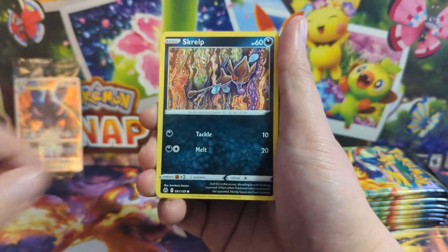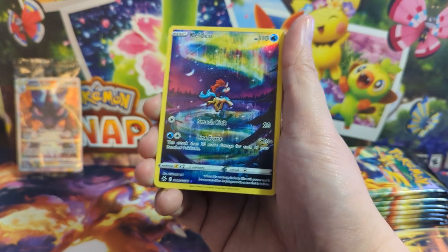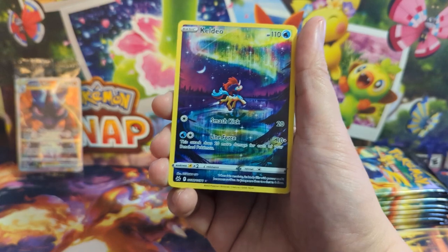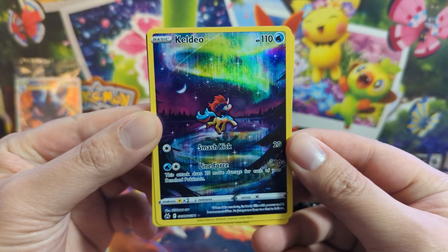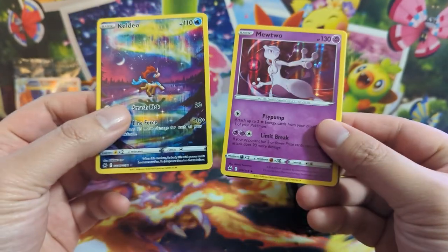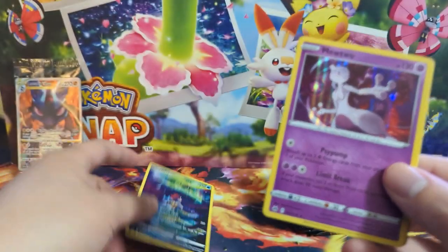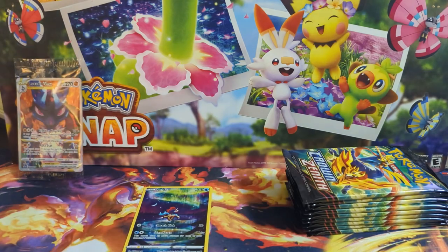Starting off with a Galarian Gallery card — I'll just call it a GG card — Calyrex, and look at that. Everyone is so unique and a lot of them have very different art styles, which is awesome.